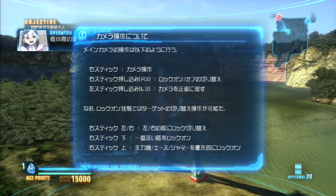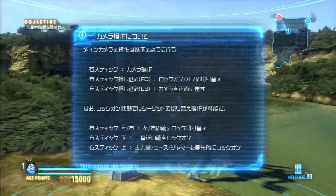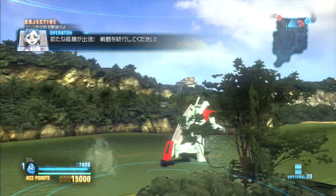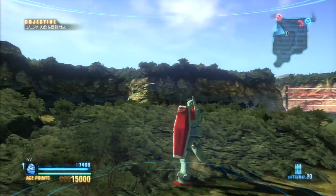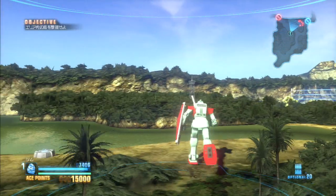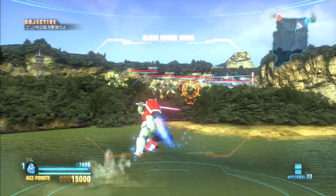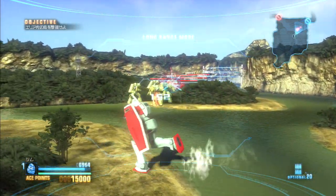Is this a new info board? Right stick is camera. Okay, R3 is lock-on. L3 I think centers the camera behind you. Yeah, and that adjusts the angle. L3 centers the camera behind you and R3 locks on to an enemy. And I should be holding L so I can shoot from range.